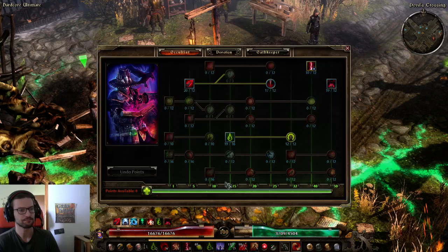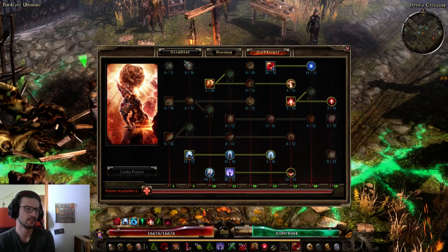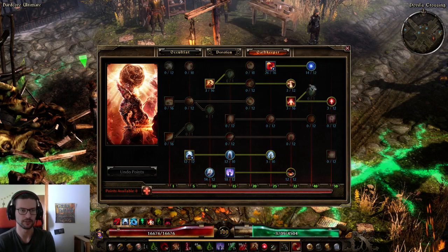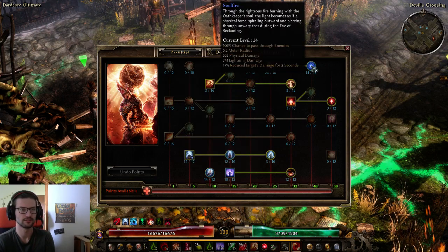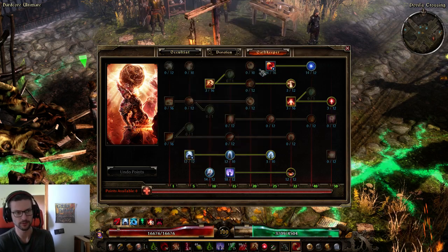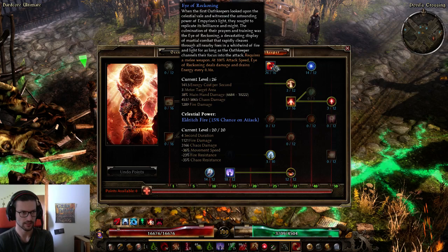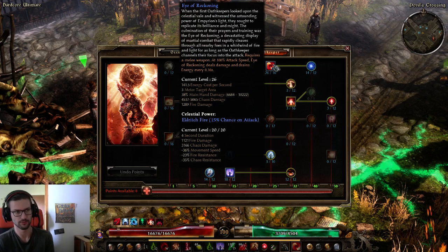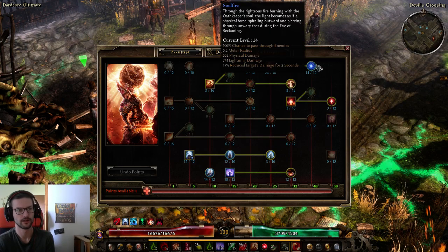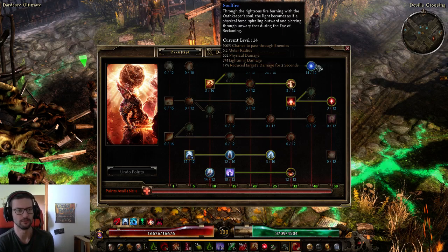Let's check out the skill allocation. You want your mastery bar at least at 40 points to be able to use Eye of Reckoning and Soulfire, and you want to hard cap these as high as possible — put as many points as you can into these two skills. Eye of Reckoning is your main damage spell and should always be maxed out.